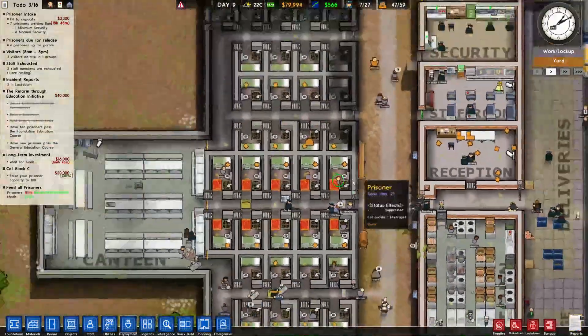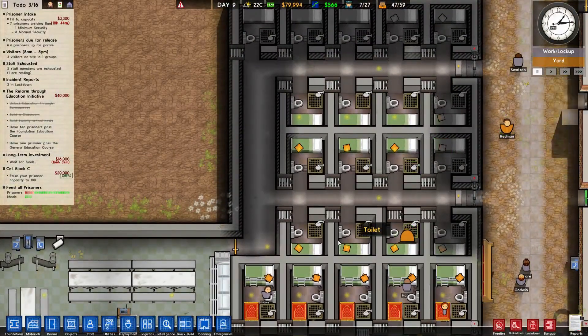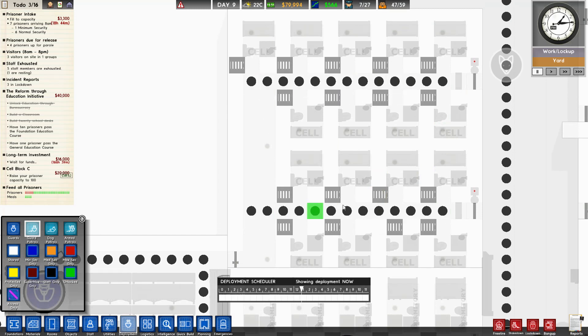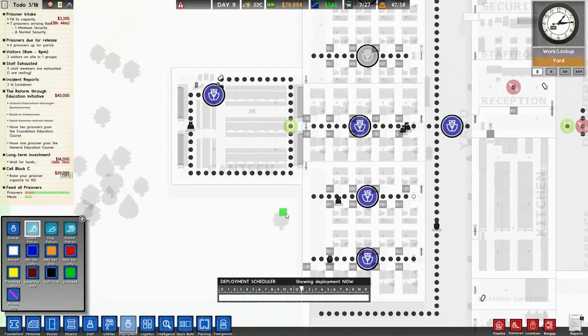All right, let's see how we're doing. One last thing I forgot to do, and then I promise we'll end the episode - get ourselves our guard patrols here. Just as with the others, one guard keeping an eye on the new areas. We have that for the others - good, excellent.